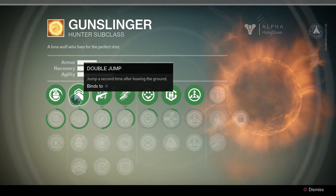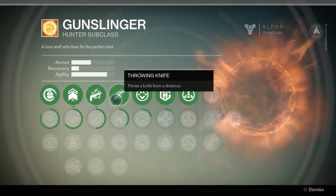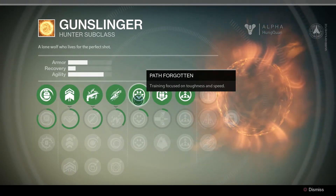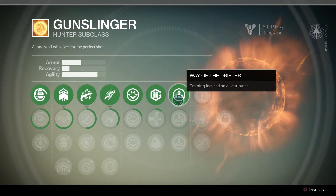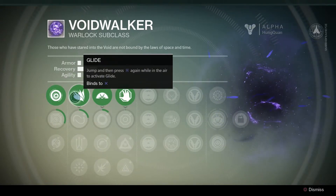As you leveled up, you could train your skills right there — you don't have to go back to a trainer or town or anything like that. Each class has different techniques and you can build off the skill trees. I'm sure once we get into the beta, we'll see more of where you can go and how you can build these characters.